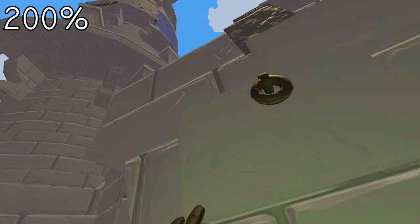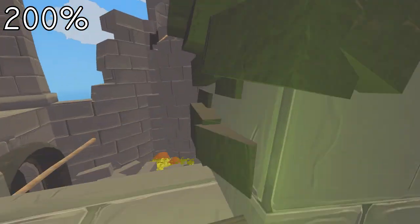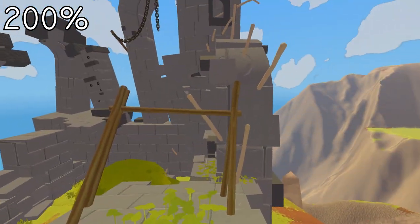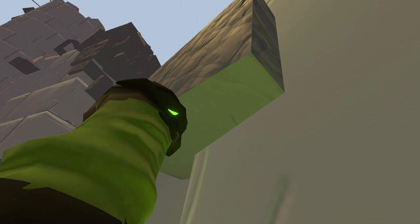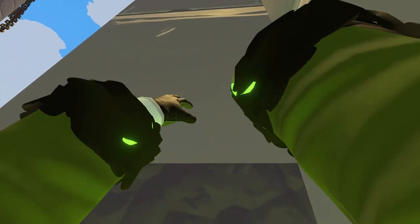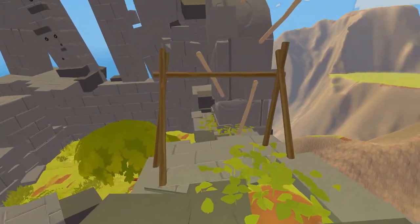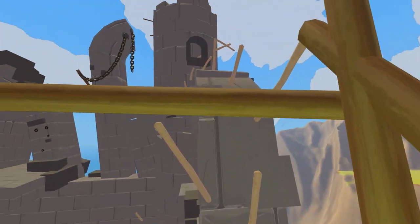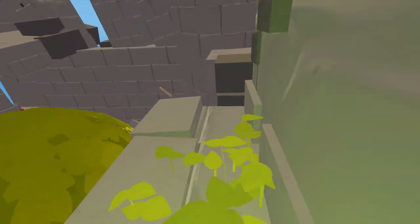Here you can climb on the toothpicks and get up. Or you could just skip all that if you are good at video games. This bit is really easy — just grab the top and launch. Walk around the wall and up these chains.